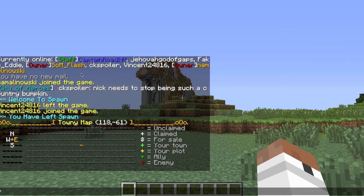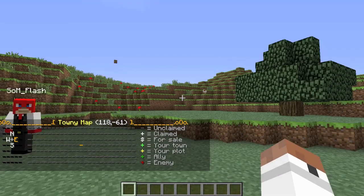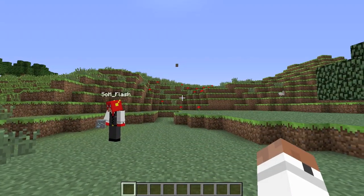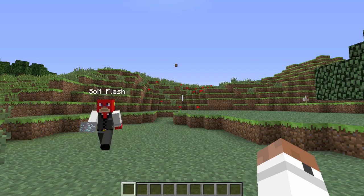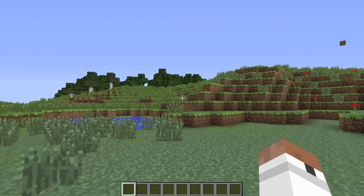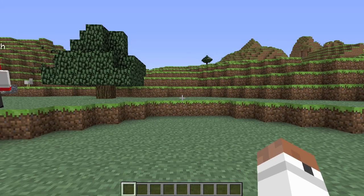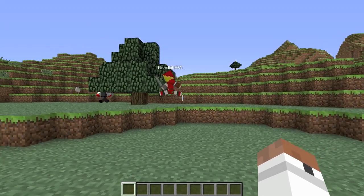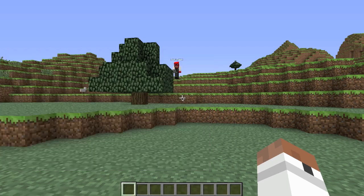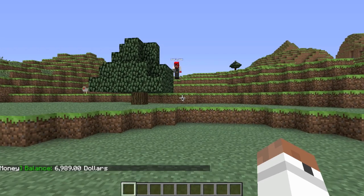Since this is pretty much brand new, there's nothing around. To start a town, you need 50 in-game currency, but that's not all — to keep the town running, you have to pay upkeep every real day. At around 12 o'clock I have it set to charge 10 dollars every day, so you'll have to deposit money into the town bank regularly.